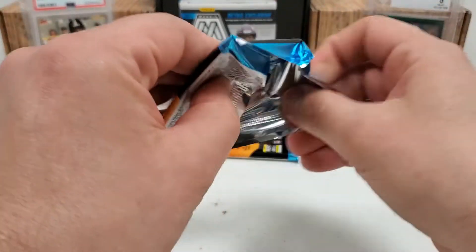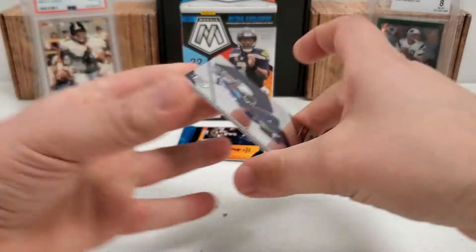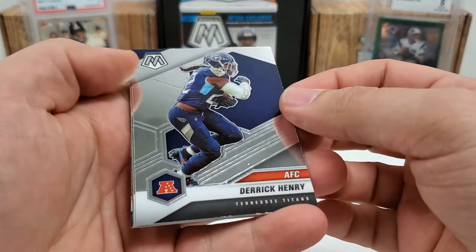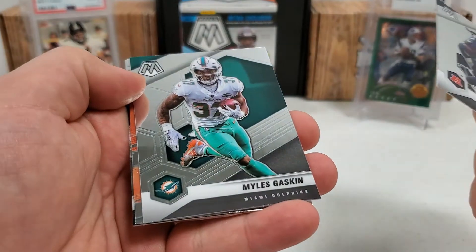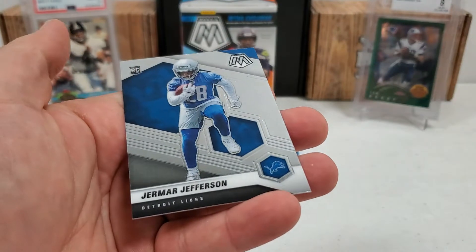Last two packs. Derrick Henry leads the way in this pack. Miles Gaskin. Derek Carr. And Jamar Jefferson, a rookie on the end.